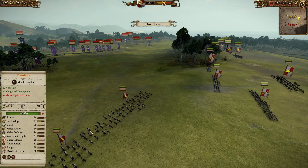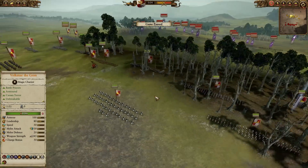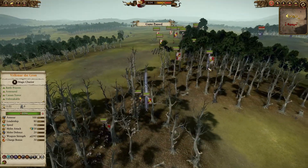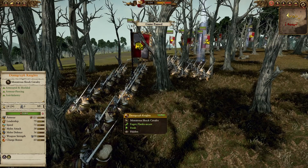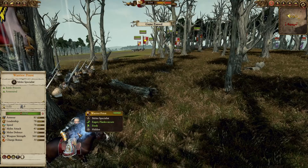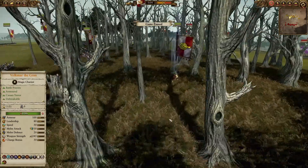Two Pistoliers — another awesome unit. The only units that are not awesome in the Empire faction are the state troops. They're good, don't get me wrong, but they're not great against Dark Elves. For today I decided to bring two Demigryph Knights, the non-halberd variants, because these guys have shields and better stats.